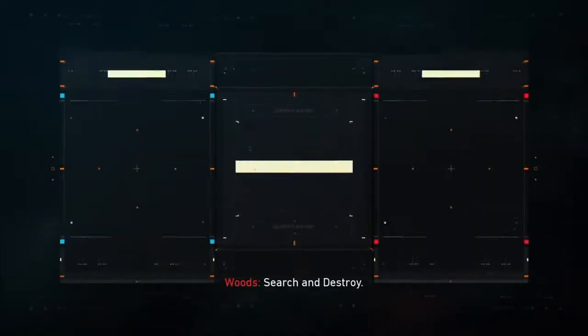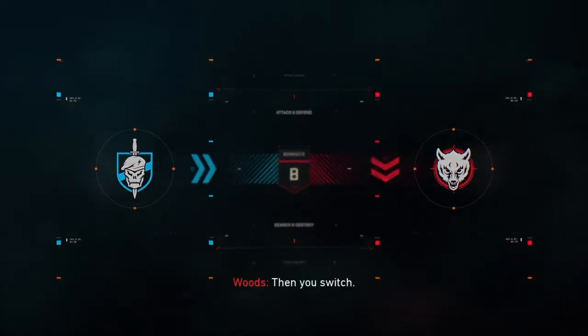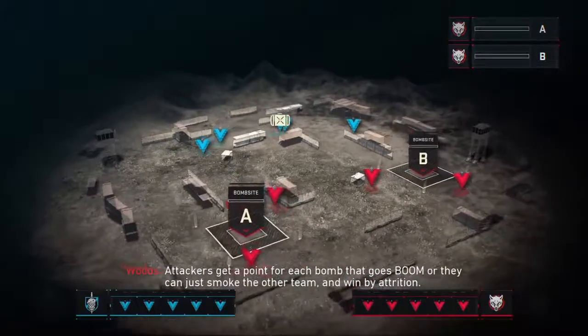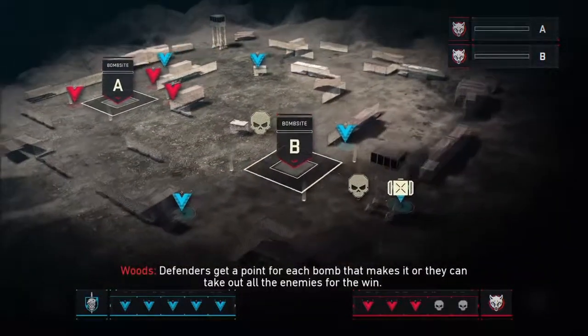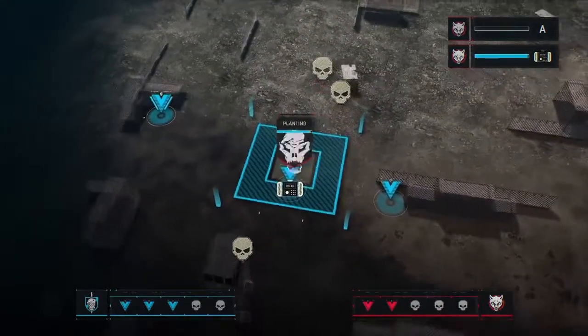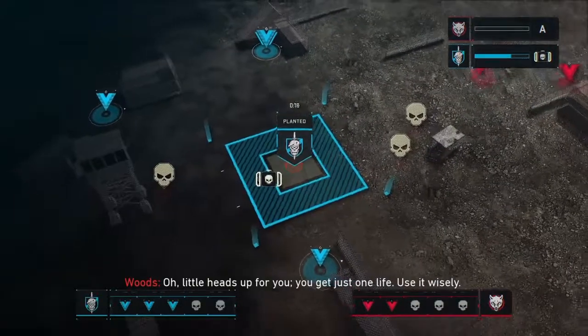Search and Destroy - one team plants bombs, the other team finds them before things go boom, then you switch. Attackers get a point for each bomb that goes off, or they can smoke the other team and win by attrition. Defenders get a point for each bomb they defuse, or they can take out all the enemies for the win. Little heads up - you get just one life, use it wisely.